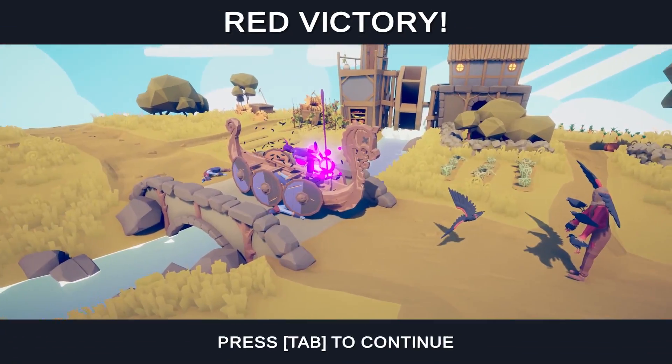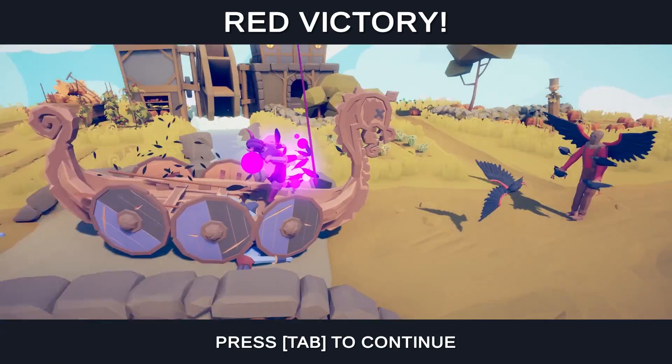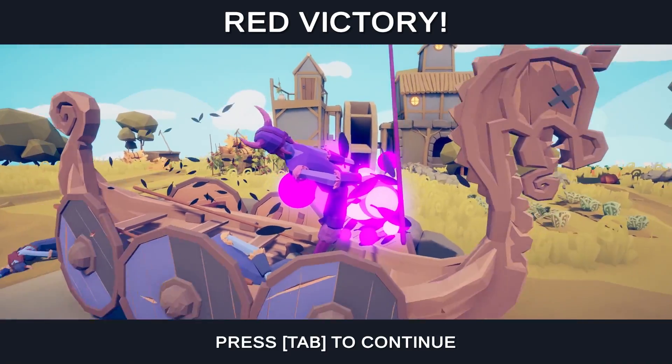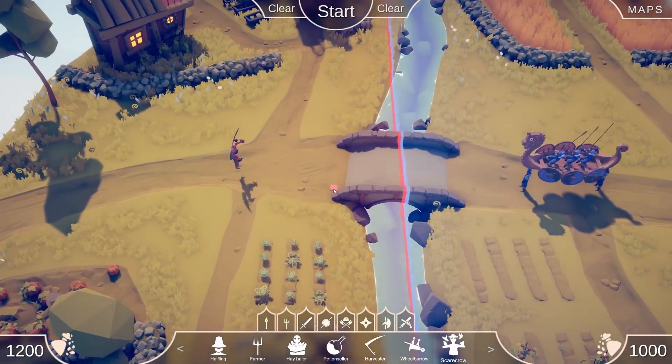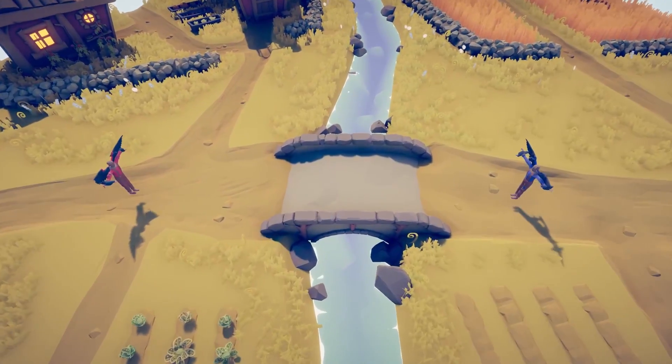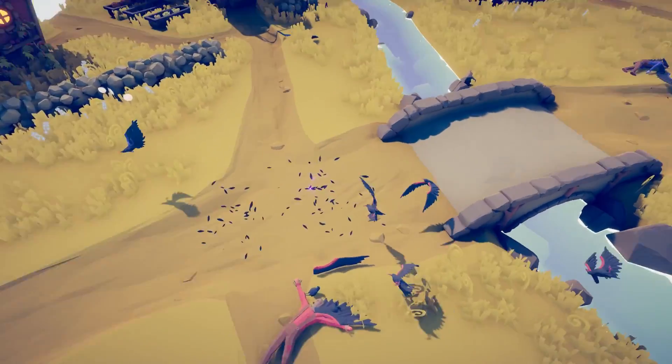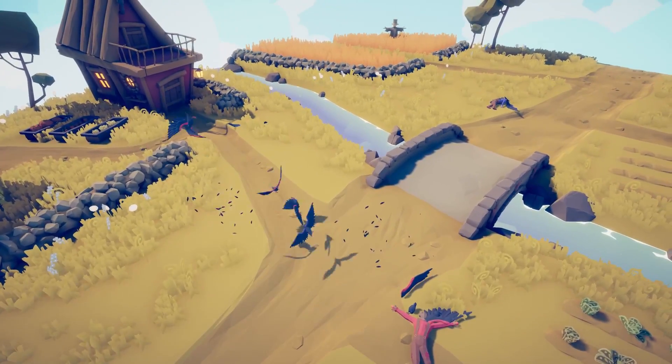I wonder how the scarecrow interacts with people. He just throws crows! That ship actually jumps! Scarecrow is actually really powerful — I didn't expect that. You got messed up, little guy. You just gotta get some TLC going. What if I do scarecrow versus scarecrow? Oh there we go — they throw their crows out. And now the crows are gonna fight.